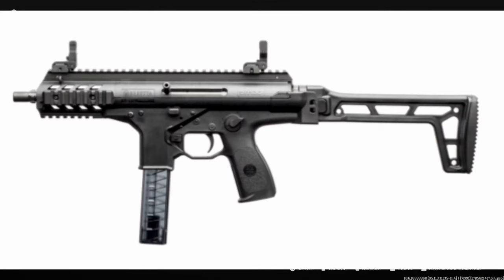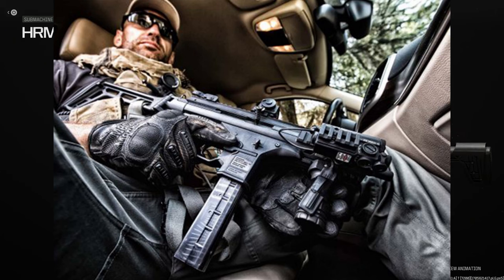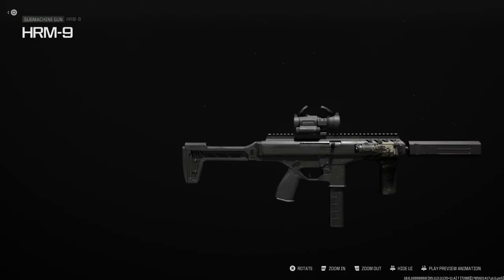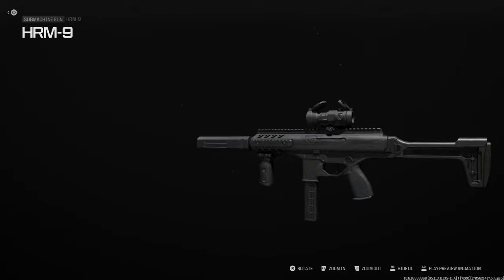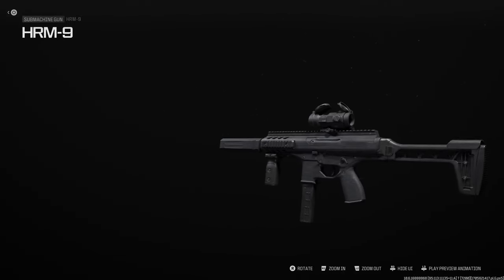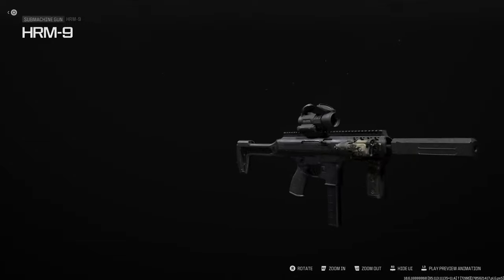Here's our final design for the Beretta PMX out of Italy — a really nice-looking weapon. Some cool features: you have a full-length monolithic Picatinny rail on top, and Picatinny rails at 12, 6, 9, and 3 o'clock. For accessories, we have our laser-light combo and our grip. The weapon is fully ambidextrous — fire controls, bolt release, and magazine release. The charging handle is configured on the right-hand side, but I believe it can be configured on the left as well, which is what I've seen in real life. The ejection port, I believe, is always on the right, though it may be configurable — someone correct me if I'm wrong.